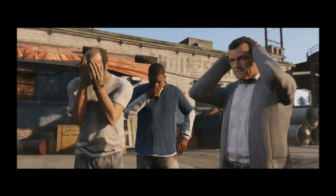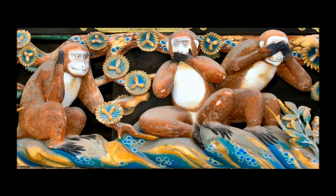Finally, in our last shot we see our three protagonists covering their eyes, mouth and ears. This is a reference to the three wise monkeys — see no evil, hear no evil, speak no evil. This probably means something bad is going to happen. Time will tell, and we will find out in spring 2013.